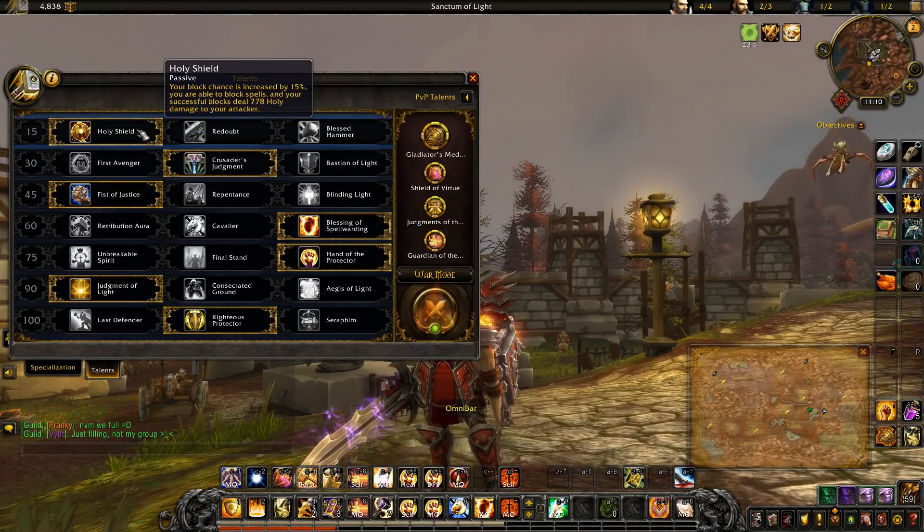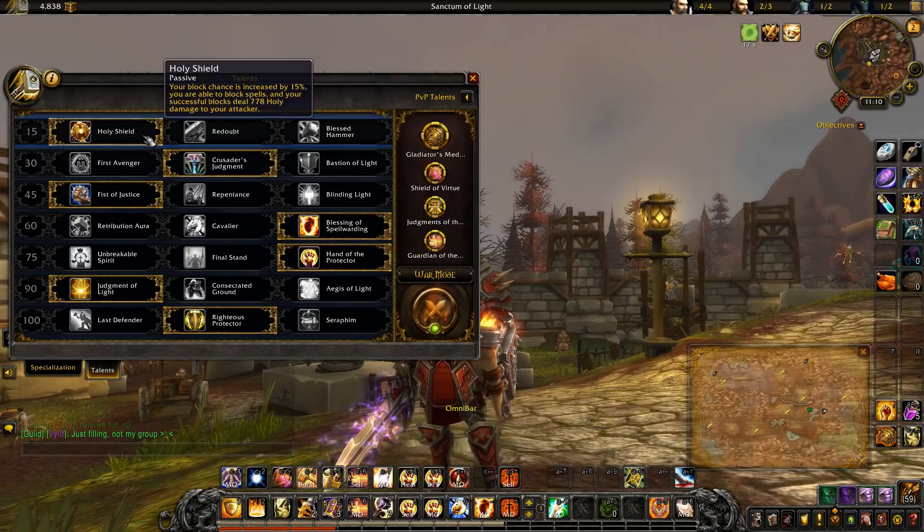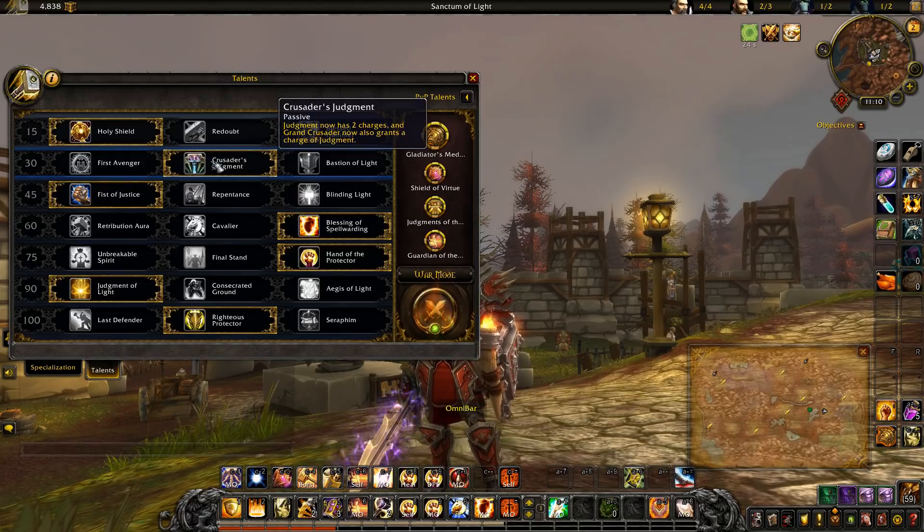First, I'm using Holy Shield. The other talents in this row don't really have any PvP usefulness, so Holy Shield is probably the best choice anyway. It's also very flavorful — it dates back to vanilla, so it's a cool talent. It's going to increase our damage a little bit and increase our survivability by a pretty good amount, especially against spellcasters. Next, we're using Crusader's Judgment. As Protection we're not doing a ton of damage, but Judgment is usually our top damage dealer, so this is important.